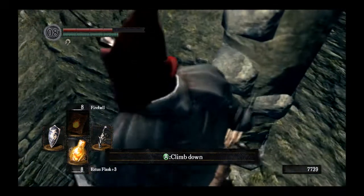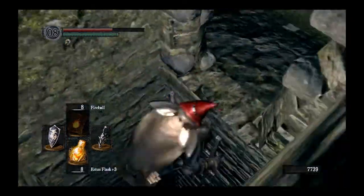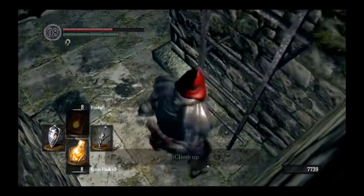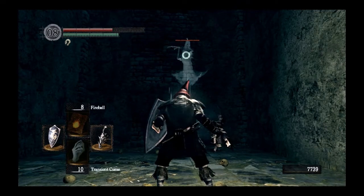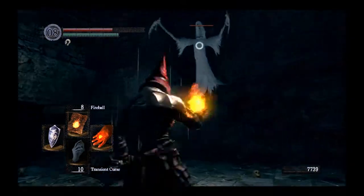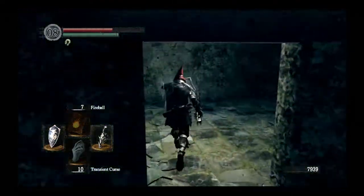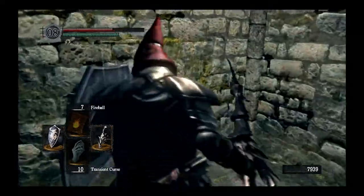There's a tricky drop here — I accidentally fall somewhere I didn't want to go, take a couple of hits. We take care of the remaining enemy. So now that we have the Key to the Seal, we can actually open up and drain the water out of here. There's a ghost right there to deal with as well. Interestingly, the physics in this game let you actually swing through walls, which kind of helps with some of these enemies.